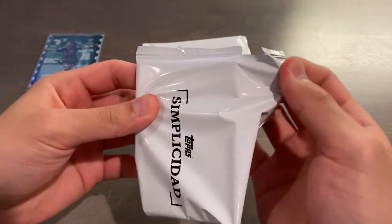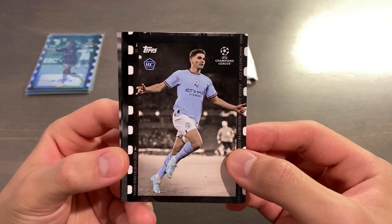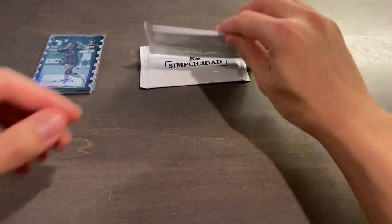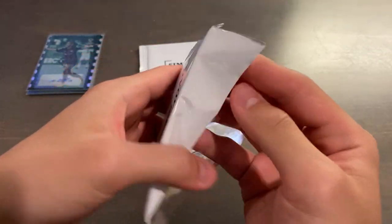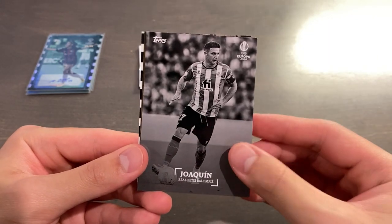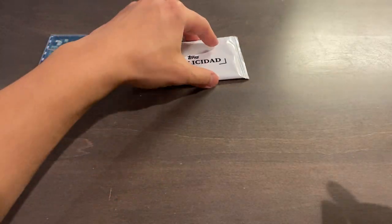We have three packs left — not sure what to expect in these. I don't think there will be any more foil. Hakimi, Julian Alvarez — very nice rookie — Mo Salah, Fede Valverde, future Real Madrid skipper, and Gonzalo Ramos for Benfica. We did get the autograph, so I'm happy about that, and a couple of very nice parallels, although everything is out of 99. Next pack: Figo filmstrip, Jamal Musiala, Joaquin, David Villa — back when he was on Barca — and Neymar filmstrip.